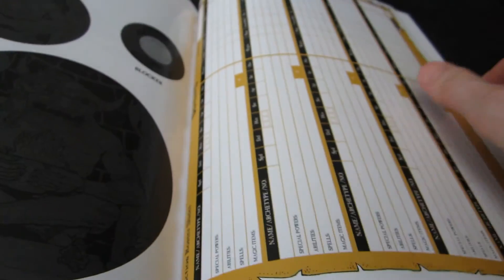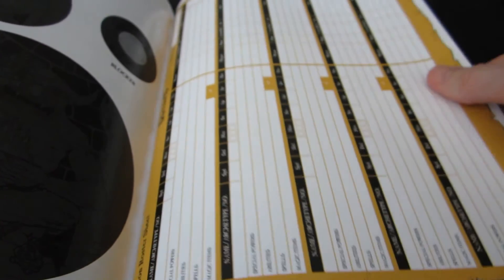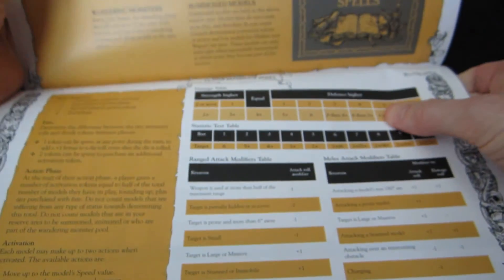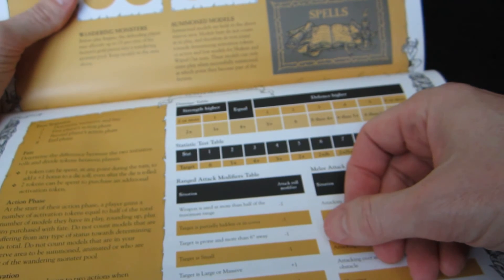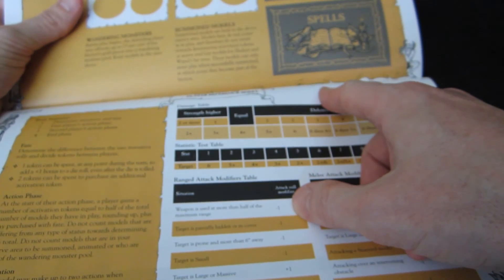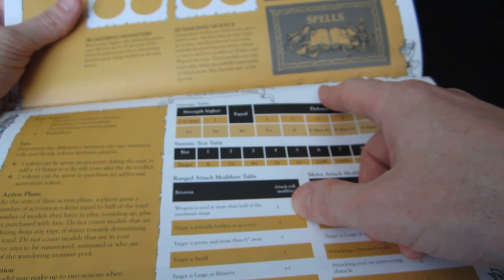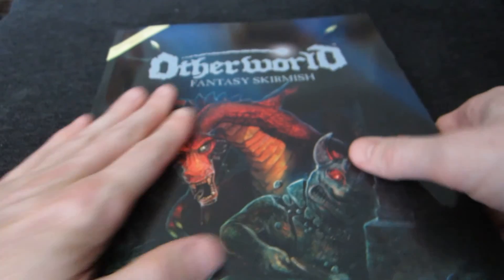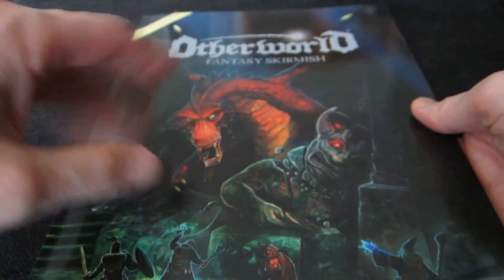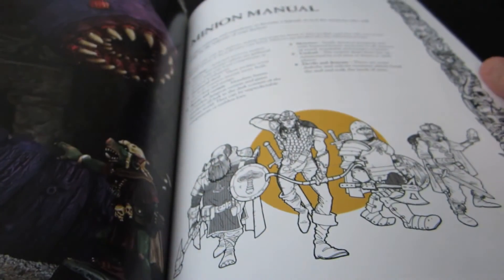Some things you need, like roster sheets, have been provided as PDFs — oddly, not on their website, but on their Facebook page. I would really like a PDF of the reference sheet, because you need the tables to play this. I asked them about it and they said they'd try to provide one. When you buy the physical book, the PDF version is not automatically included — you have to buy it separately — and I'm not going to buy the whole PDF rulebook just to print out one chart.